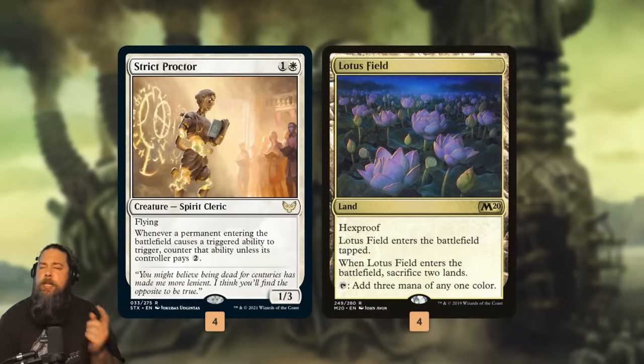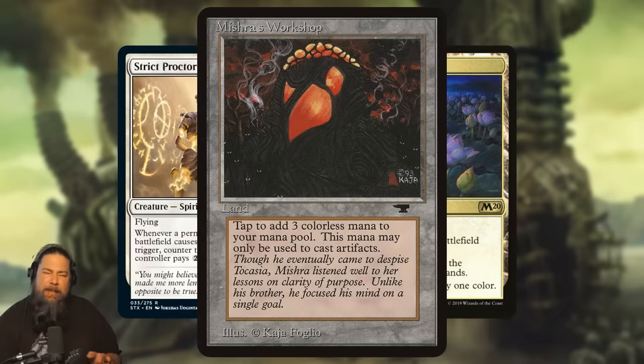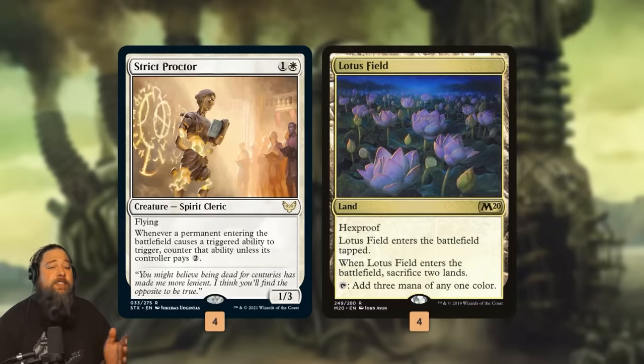Then we have our Mishra's Workshop for Magic Arena. The other key card of vintage stacks is that weird old land that taps for three mana for artifacts. We can kind of build our own Mishra's Workshop with Strict Proctor and Lotus Field. Strict Proctor makes it so if an ETB would trigger, you gotta pay two mana or that ETB gets countered. We can use it with Lotus Field — when it comes into play you'd sacrifice two lands, but we just counter that part. Then Lotus Field is our Arena-legal Mishra's Workshop because it just taps for three mana.